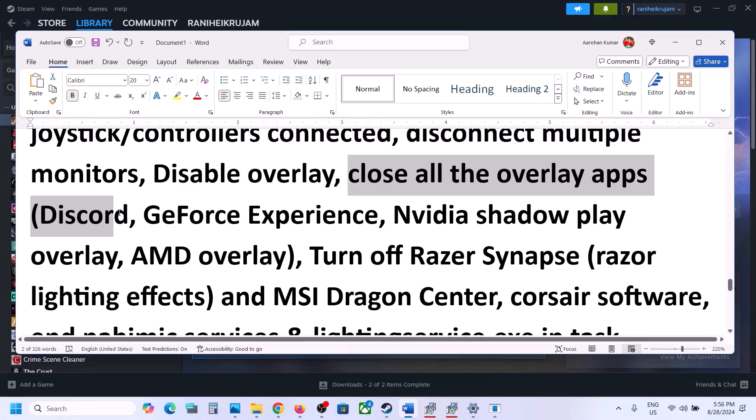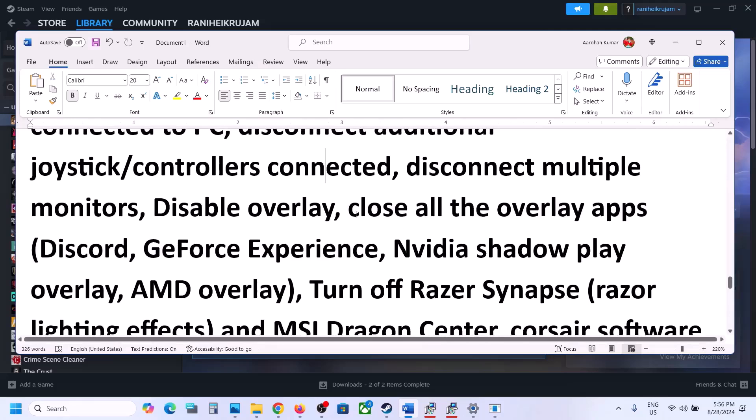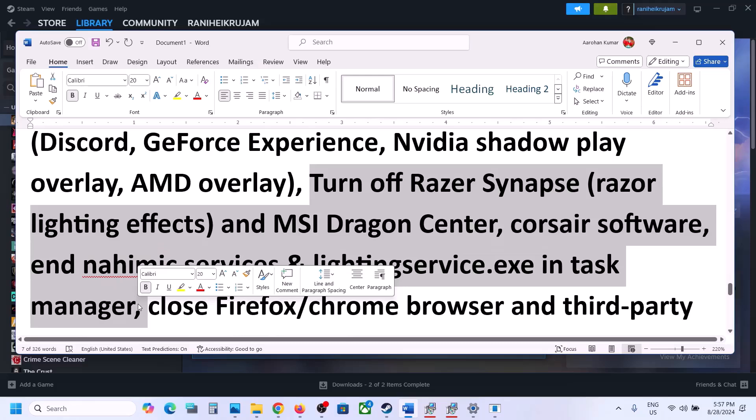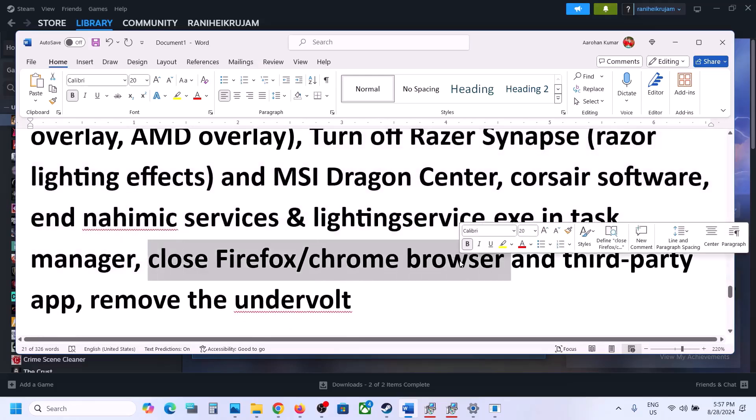Also close all other overlay applications. If the overlay is on in Discord, turn it off. Turn off the overlay in GeForce Experience as well. Close all overlay applications, and also close any third-party applications or services that are running, including your browsers, then launch the game.